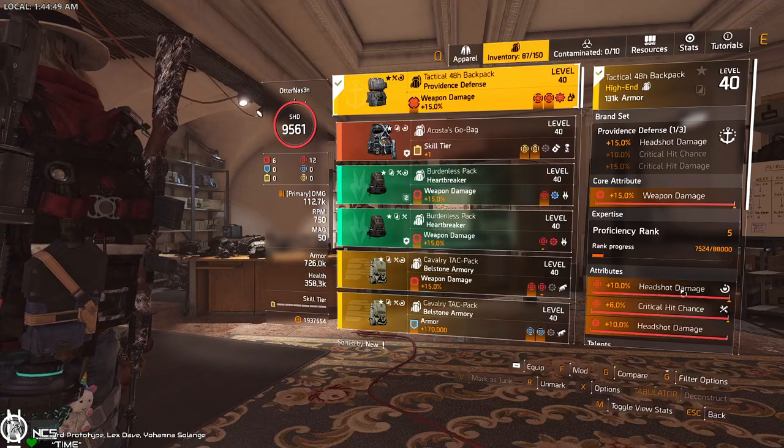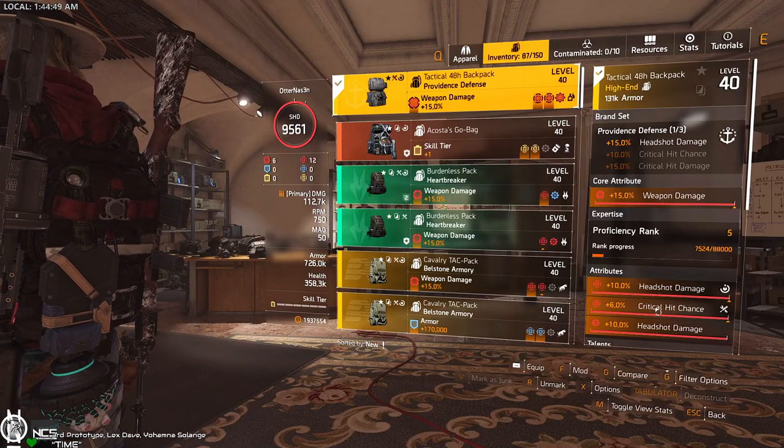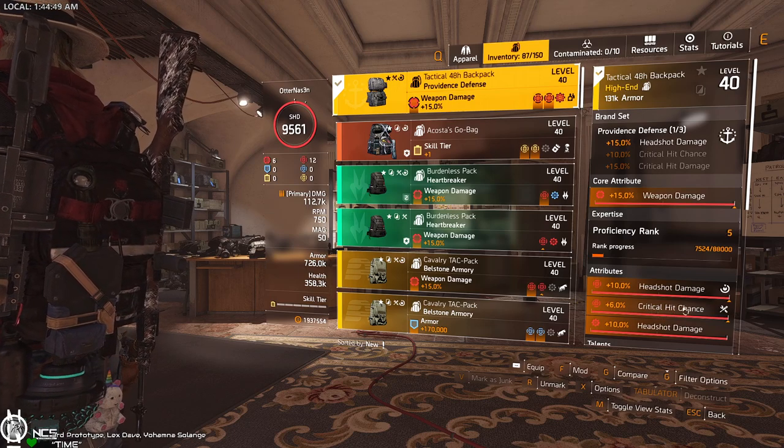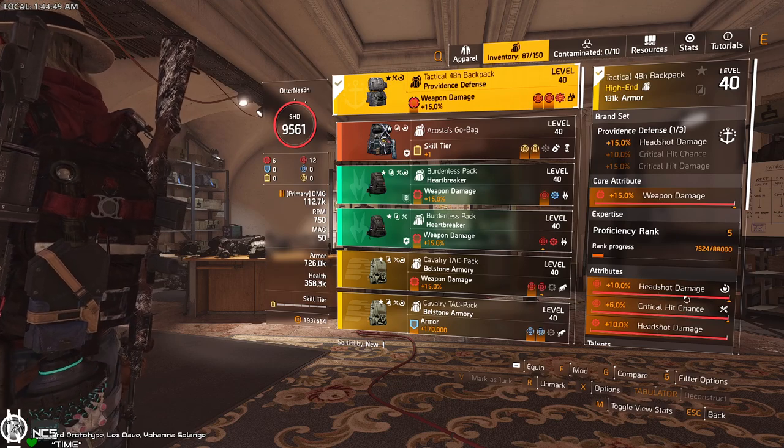For the backpack, Providence Defense — one part. For the attribute go for headshot damage. You can use crit damage if you have enough crit chance, otherwise just roll crit chance, or you could also use weapon handling which works very well.